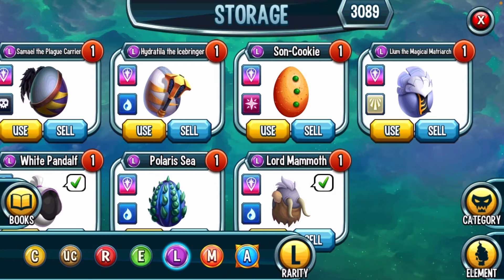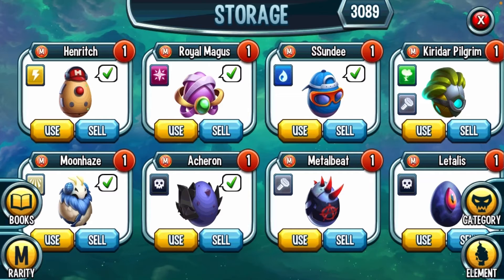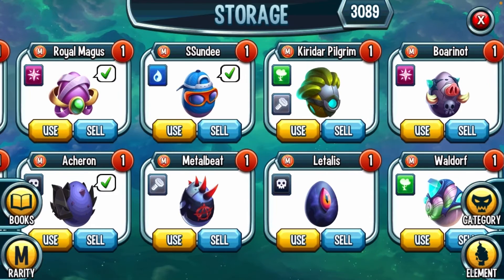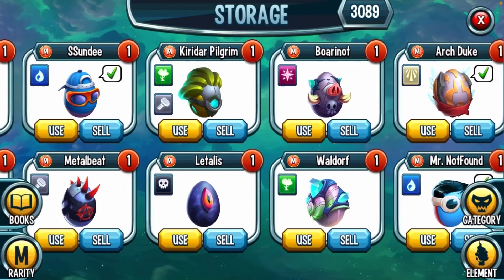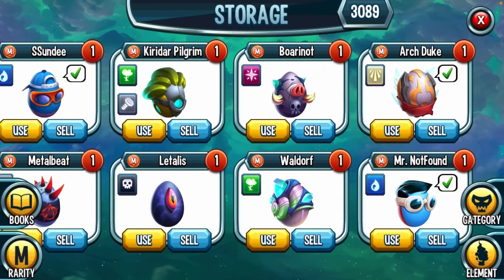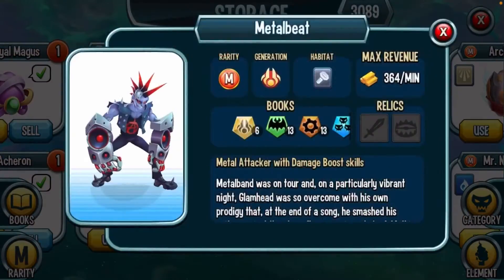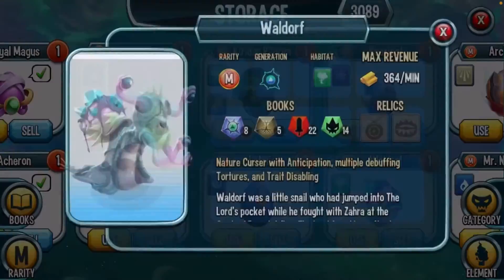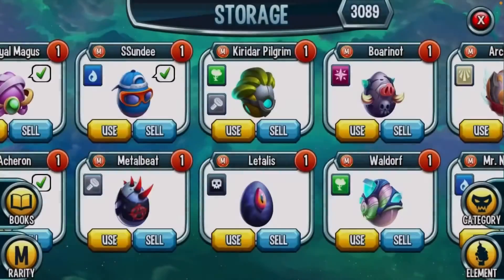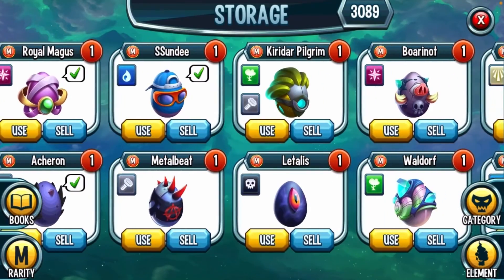Now for the mythics — yes! We got quite a bit right here: Henrich, Moon Haze, Road Magus, Atrion, Sunday, Metal B, Pilgrim, Letterless Born, Knots, Waldorf, Archduke, and Mr. Not Found aka George Not Found. I have five mythics I haven't hatched yet — and these are some good ones. A good amount, not too many but not too few.